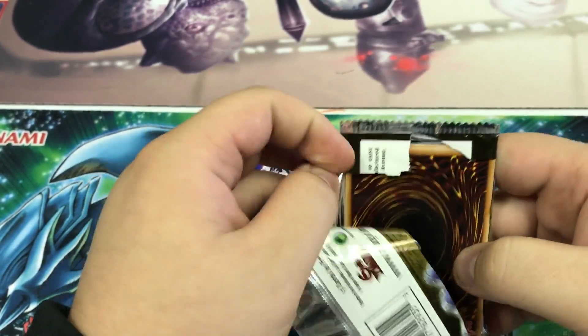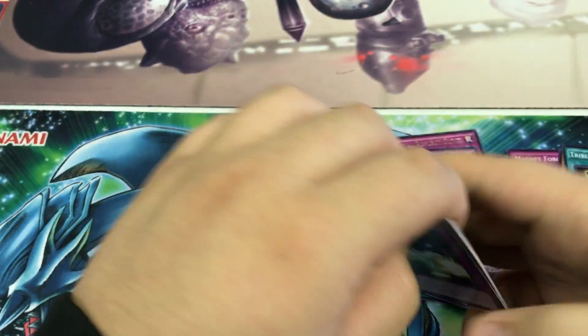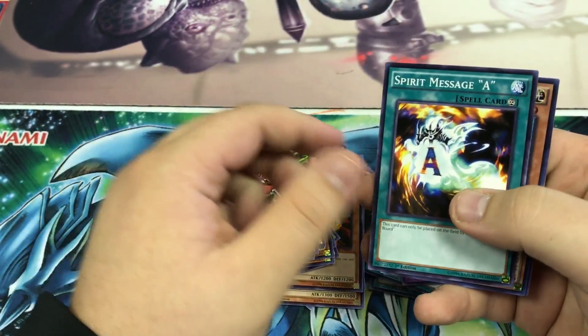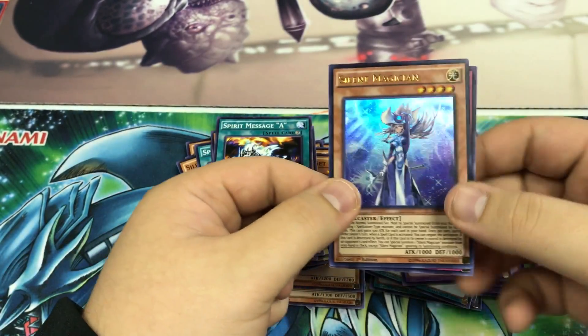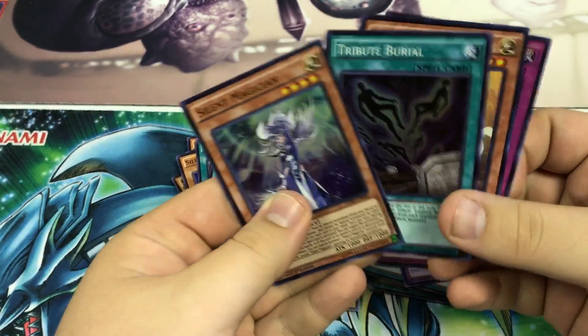For our last pack, let's see if we get our holo: Destiny Board, Red Gadget, Spirit Message A, another Silent Magician — very nice — and another Flex Line, just looking for our columns.